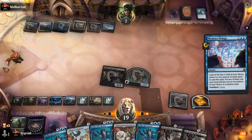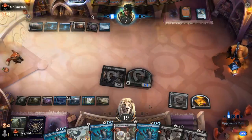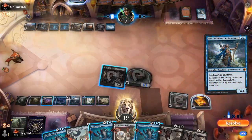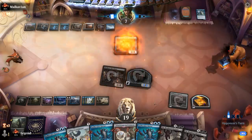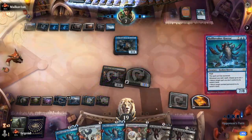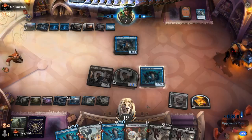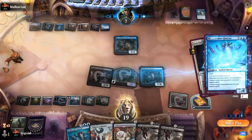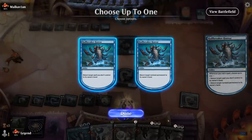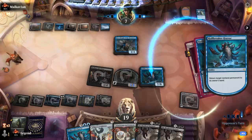Lier resolves. End of turn we'll flash in Hullbreaker, probably flash in another. It can now bounce itself back. The same trick we did last time — and Divide by Zero to bounce back their own removal spell. They could still kill the Hullbreaker here but would be mostly tapped out. And another Dollhouse!